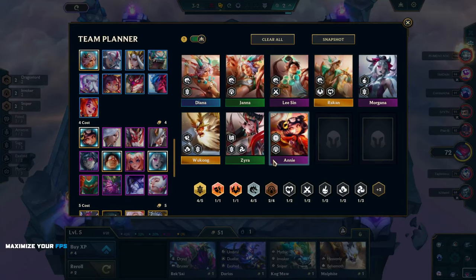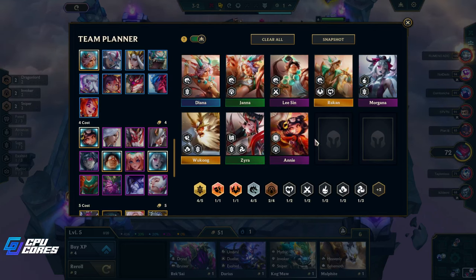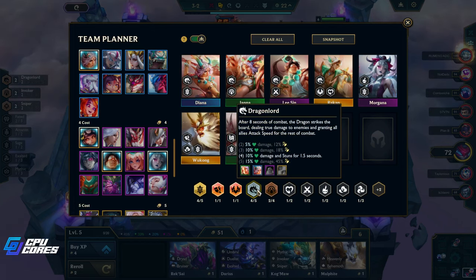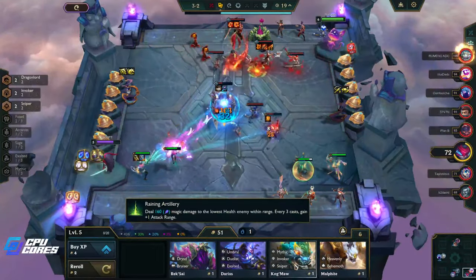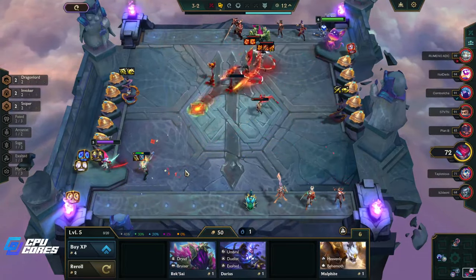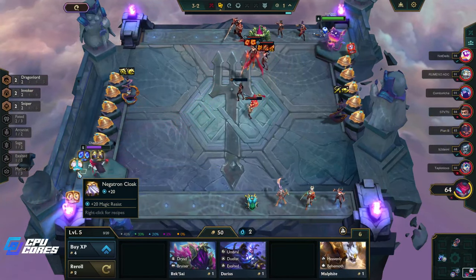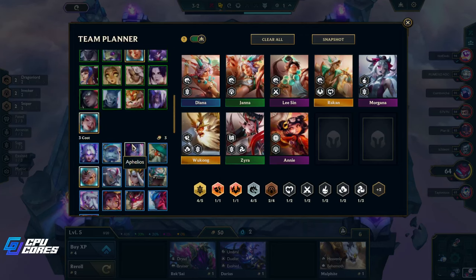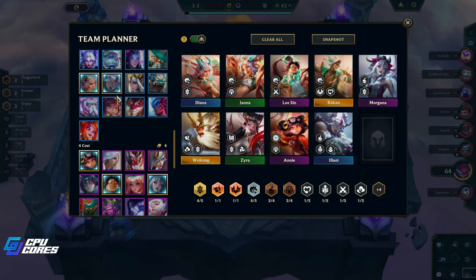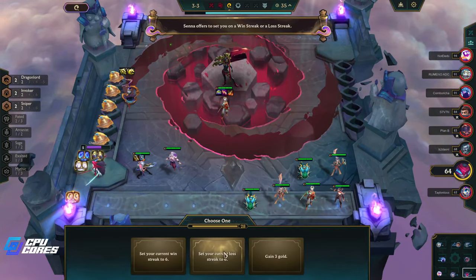Annie is easy to two-star and she's a really good unit. That's two Invokers with Annie and Janna. Our front line is basically Rakan, Lee Sin, Annie, and Diana. In the back line we've got Zyra, Janna, and Wukong — seriously good units. If we can get an emblem we can put another unit in as well. We really need to get to level seven as soon as possible. Adaptive is for Annie — I think that's for sure.